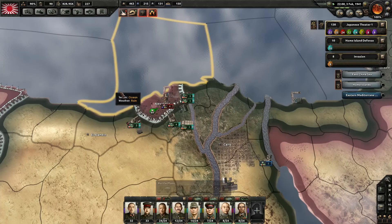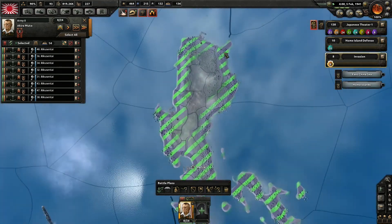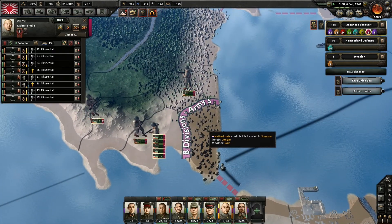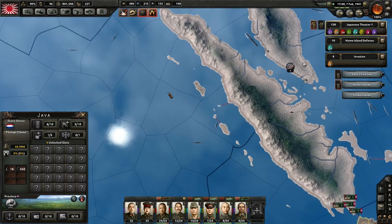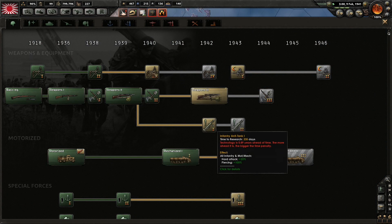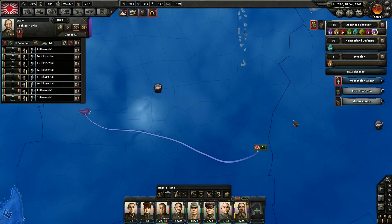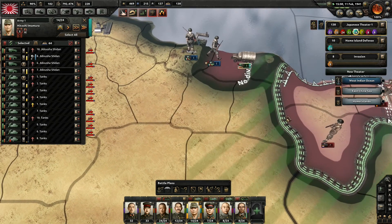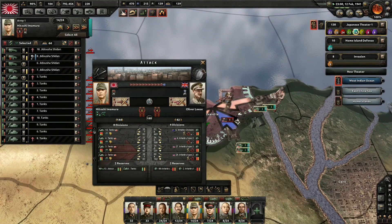We're talking into a mountain, which isn't smart, but I'll at least cut off these units. How are our Marines doing down here? Marines have captured this area. I should give them a commander to help. Where's our next invasion going to be? I think we'll invade right here. I don't want to invade South Africa because there are forces down there. We have a sandstorm, so we're not going to attack.